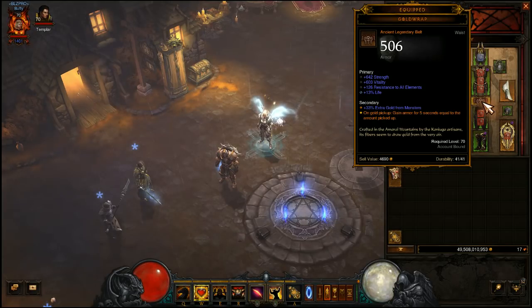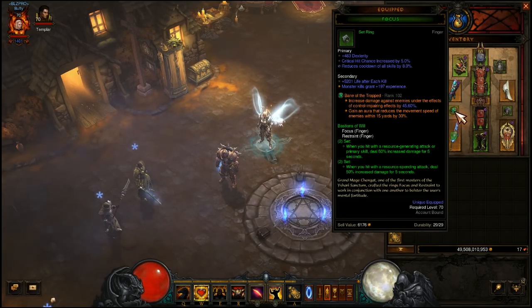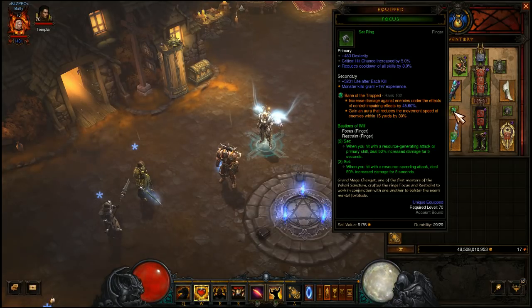The Boon of Hoarder also functions with Gold Wrap, giving you defense as you move through T13 bounties. That said, Gold Wrap may not be necessary — you could run a Vigilante Belt for more CDR if your cooldown reduction rolls aren't where they need to be, or a Witching Hour if you just want more offense and critical hit damage. And of course Bane of the Trapped is your standard DPS gem, one of the best in the game, important for multiplying damage in four-player split bounty games.